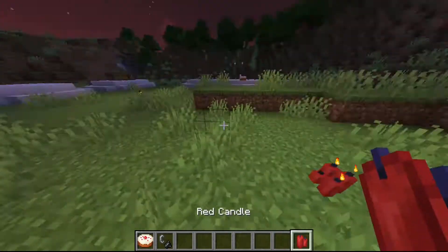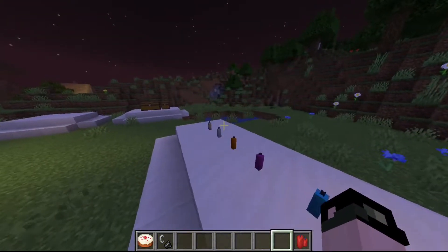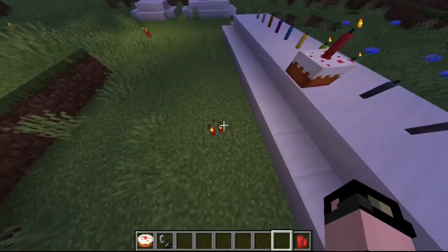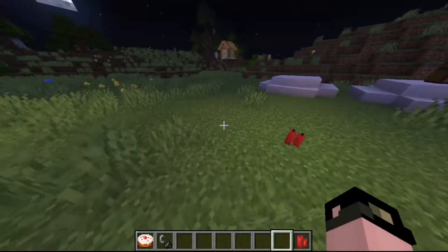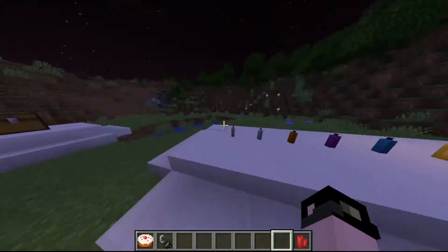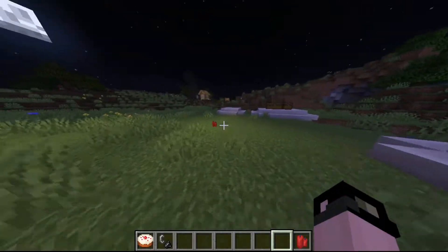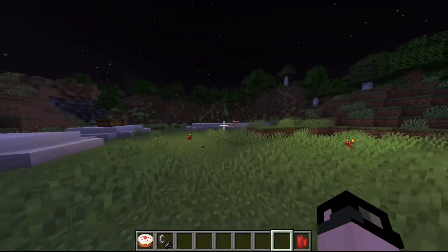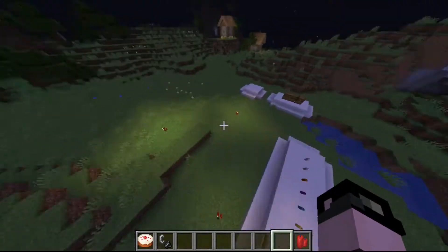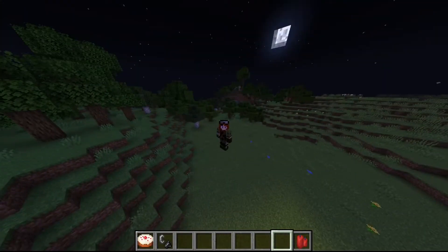I think candles would be useful for decorating rooms or birthday parties. The red ones could look like dynamite, and my initial thought was Harry Potter. This is a cool addition - I feel it should have been added to Minecraft a long time ago. It's a nice decoration for builders and can also be used in a technical aspect with lighting levels.